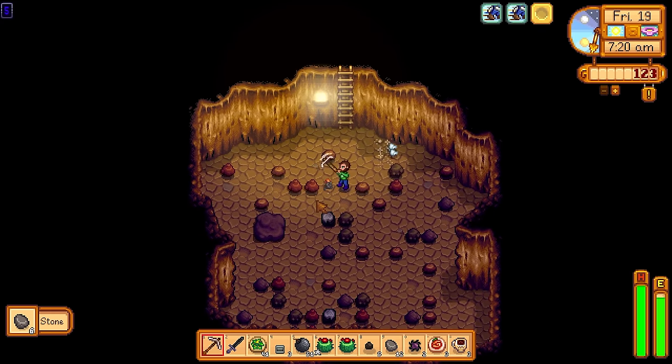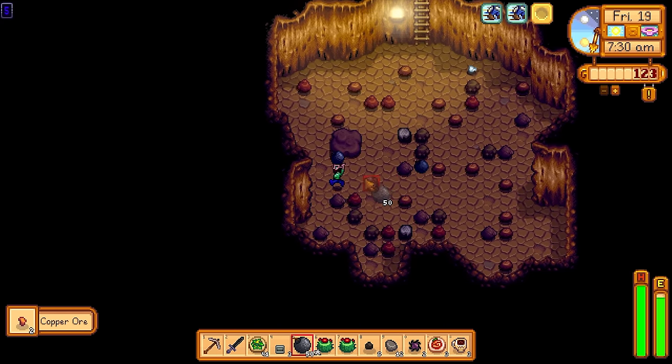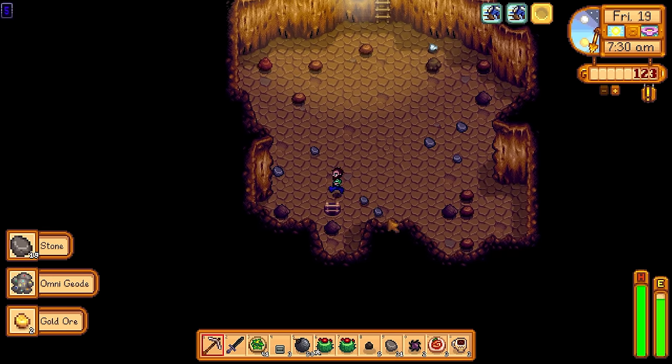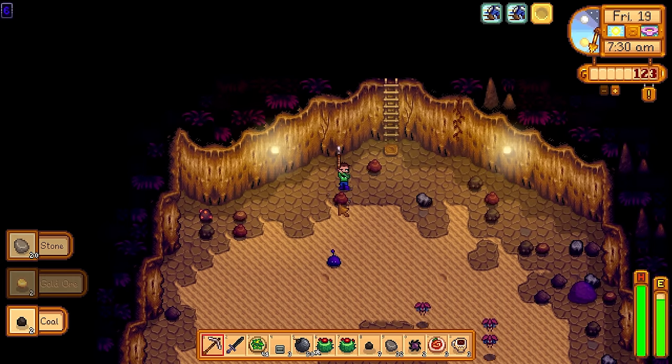All of the enemies in the Skull Cavern drop specific items — serpents can drop spicy eels, mummies can drop miners' treats, and crabs can drop crab cakes. So the Skull Cavern essentially provides everything you need to thrive.